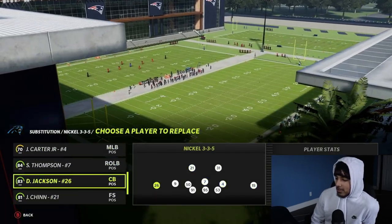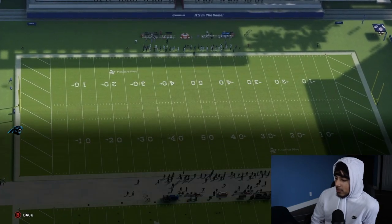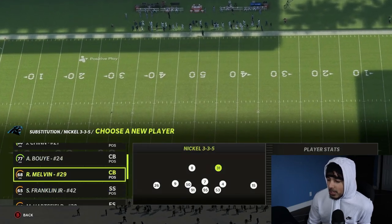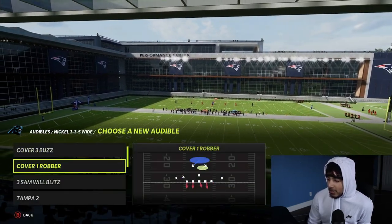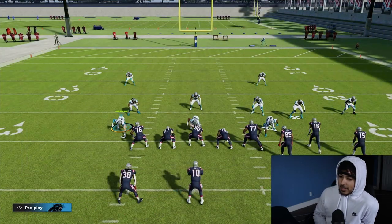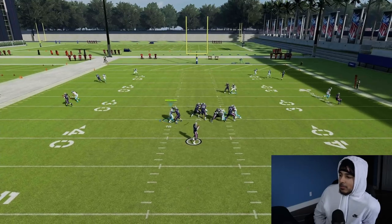I went with the Panthers on defense because they're obviously very, very good on defense. Look at their corners: Dante Jackson, CJ Henderson, Gilmore. I'm going to show you what I like to do in man coverage, and this is how I run my man coverage out of Four-Six defense out of 355 Wide. Just remember, with all things defensive in this year's game, take it with a grain of salt.